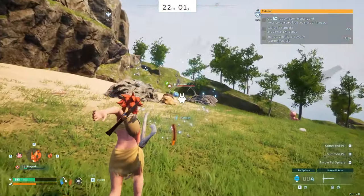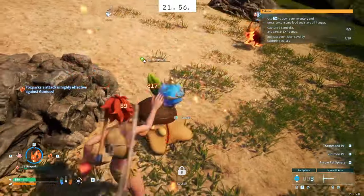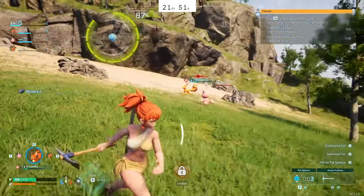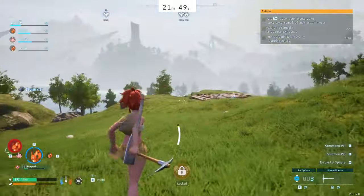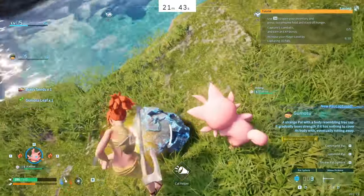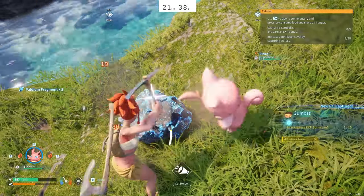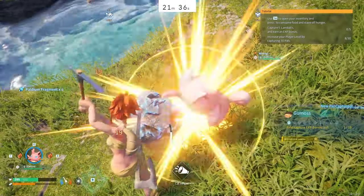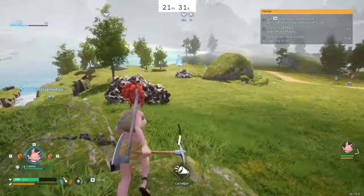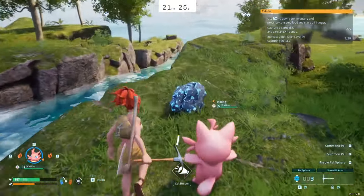I'm also focused on capturing or defeating powers with my Fox Spark. The Fox Spark really needs to be level eight or nine - if he's below eight or nine it's really hard to complete the boss in time, the timer will run out on you and you will lose. For now I'm just getting all the ores and resources I need to create as many power spheres as I can.